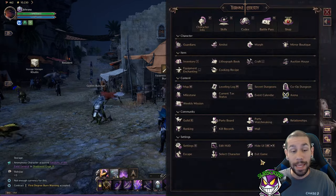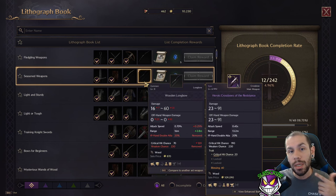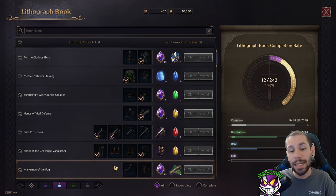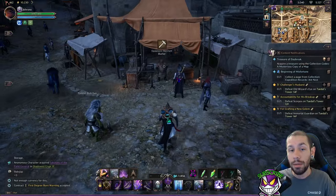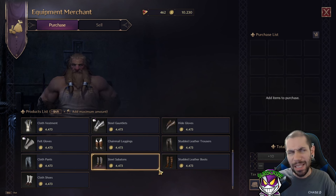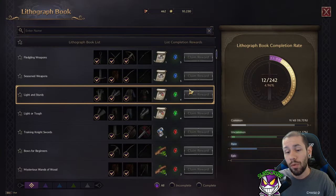With that out of the way, how do you upgrade your gear? The easiest and most efficient way I've found is taking advantage of the lithograph book. It's essentially a book of blueprints — if you find an item, you can put one copy into the book. There are many sets to fill out going from common to epic with varying rewards, and the best part is it's relatively easy to fulfill a large amount of these sets. Start by running to the equipment merchant in any city and buying multiple sets of each item, since the lithograph book takes multiple sets to fill each collection — I think only two or three sets.